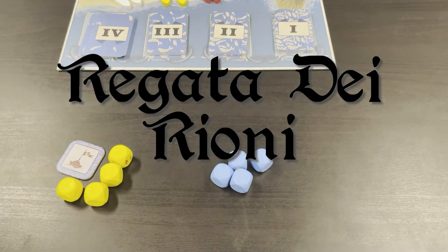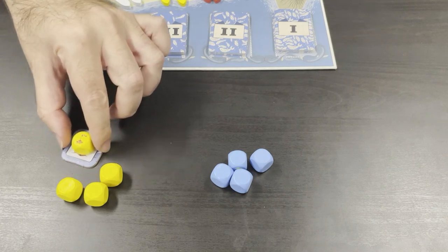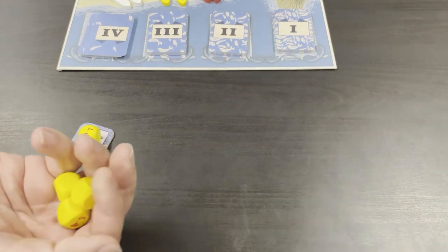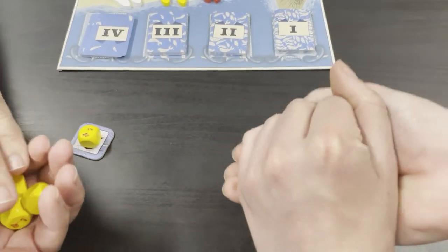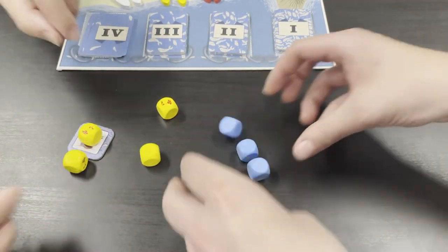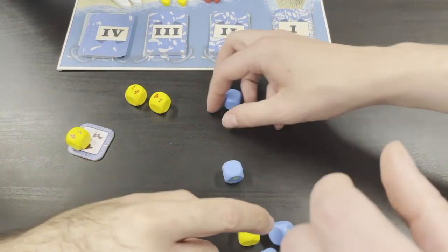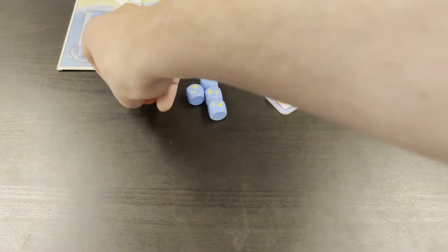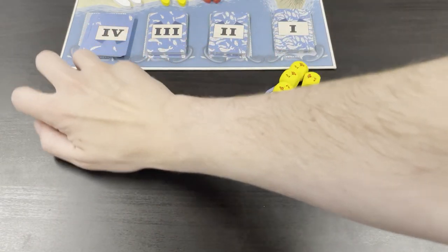Regatta dei Rioni. Each player takes their four dice and places one face up for each horseman they have, keeping the rest in their hand. The player first along on the favor track makes sure everybody's ready, then starts the race by saying: 'Ready, steady, GO!' On GO, everyone starts rolling as fast as they can, trying to be the first to roll four sixes, including the ones you placed for having horseman tokens. When you roll four sixes, place your dice next to the best available fishing zone until they are all filled up. This race has decided your fishing zones.